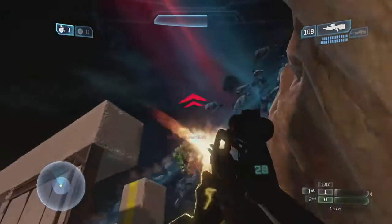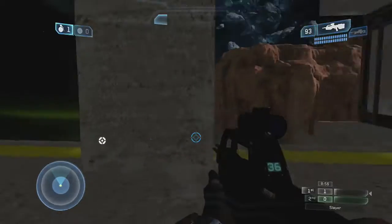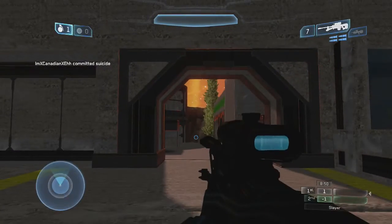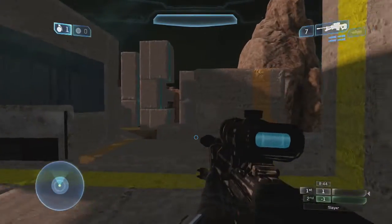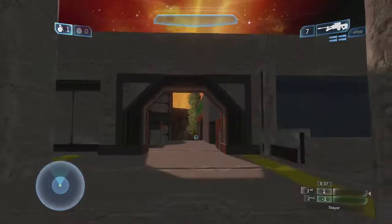I'm going to fall off the cliff — kill me please. You really can't get the kill anyway; there's no kill boundary under the map. Oh, I forgot to put a kill boundary — I'll be sure to do that. This is what bug testing is for.